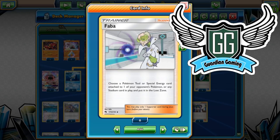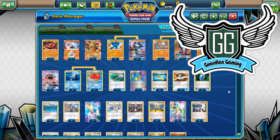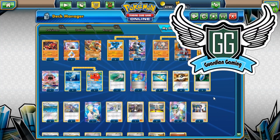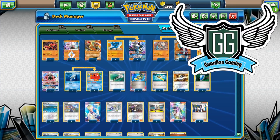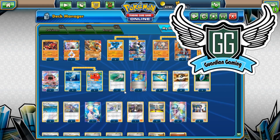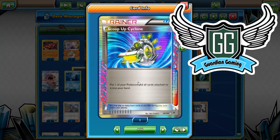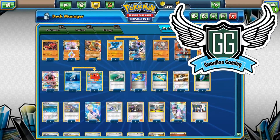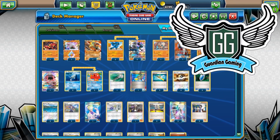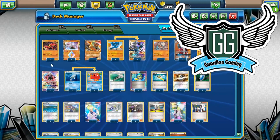Faba is really good against Garbodor decks — it's essentially a card we could easily get out versus Garbodor decks that isn't Field Blower. So against Toad Garb, we could technically still use Faba. That's why we're playing Faba — it's really important because we have to use our abilities a lot of the time. We have a Scoop Up Cyclone — puts the Pokemon and all cards attached back into our hand. We can put back a damaged Lucario with strong energies and potentially a Focus Sash.